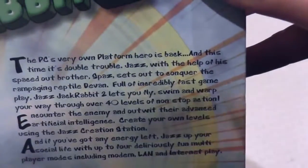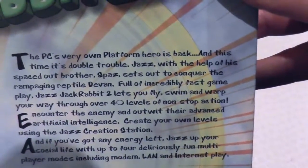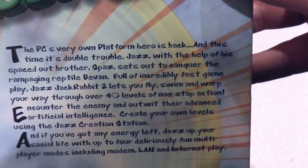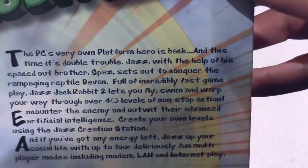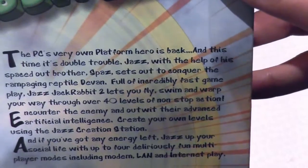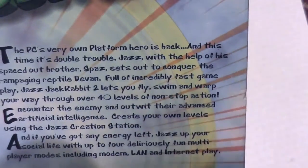The PC's very own platform hero is back, and this time it's double trouble. Jazz, with the help of his spaced-out brother Spaz, sets out to conquer the rampaging reptile Devon - whatever it is. Full of incredibly fast gameplay, Jazz Jackrabbit 2 lets you fly, swim, and warp your way through over 40 levels of non-stop action. Yeah, it's not as fast-paced as they're making out, but it's still quite a lot of fun.